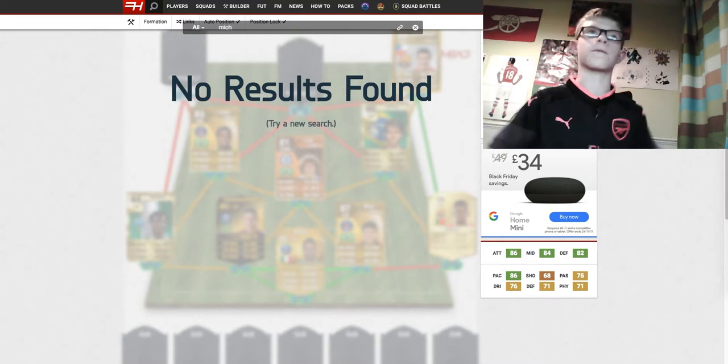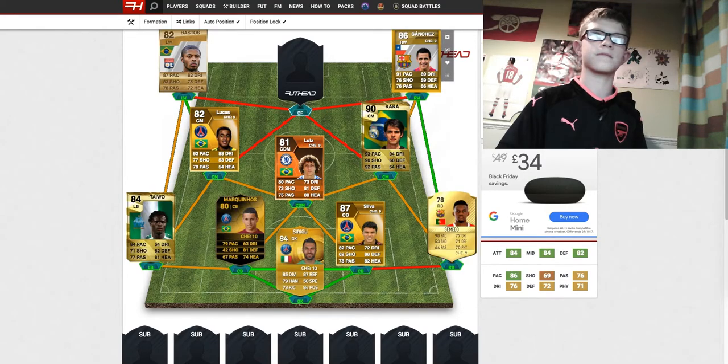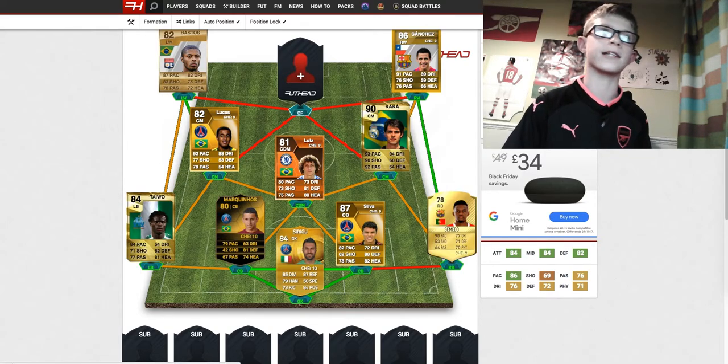Left wing is going to be, again, another popular player — it's going to be Michel Bastos. We're going to use his FIFA 11 card, which was absolutely amazing: 87 pace, 83 shooting and 82 dribbling, with 75 defending and 72 heading. That's incredible.